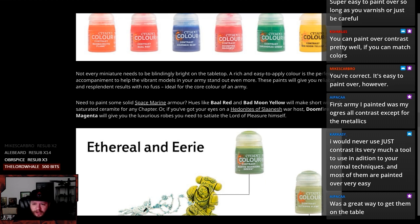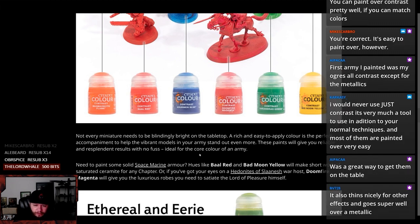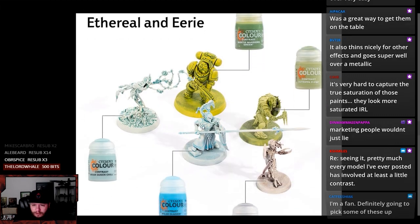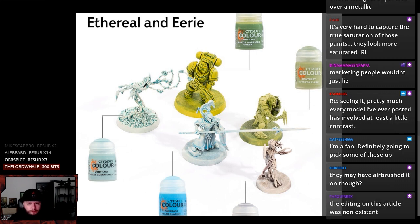Not every miniature needs to be blindingly bright on the tabletop. True. A rich and easy to apply color is the perfect accompaniment to help the vibrant models in your army stand out even more. These paints will give you reliable and resplendent results. No fuss. Ideal for the core color of an army. This doesn't look good — I don't like what this looks like here. That being said, it does look cool, like the super white into somewhat of a teal, I guess. What would you even call it — a baby teal maybe.